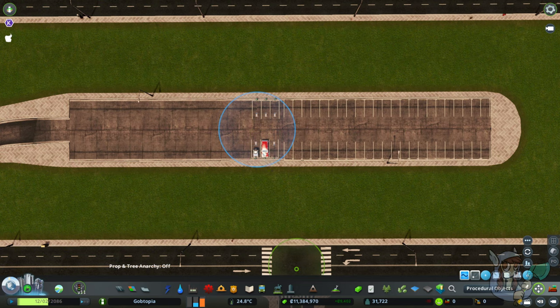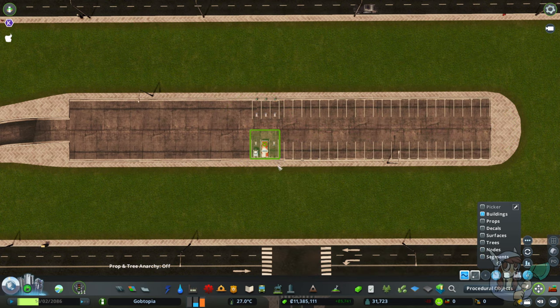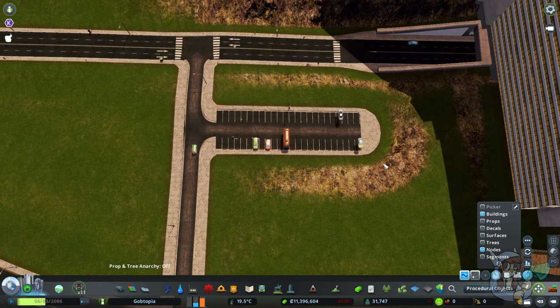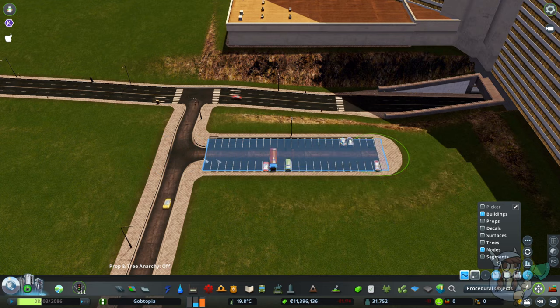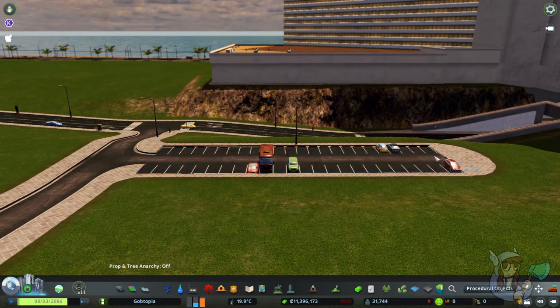If you're having trouble grabbing a little asset like this, the roads themselves are nodes and segments just like you're used to, and the parking spaces are buildings. If you have floating cars, the solution is to make the parking lot flat. Use Move It to grab the nodes and the building, use Ctrl+H, click the entrance node, and they will meet the height at the entrance — zoom in and you can see they're now flat and no longer floating.